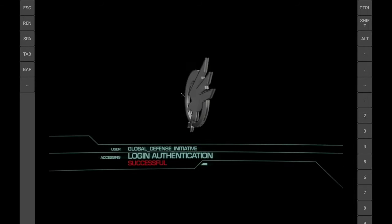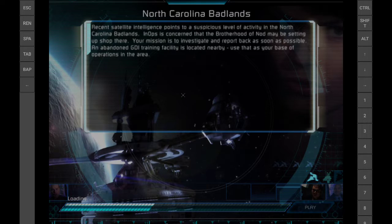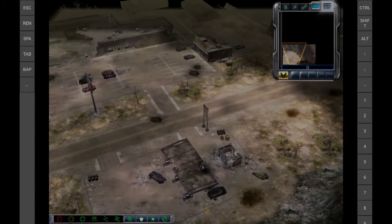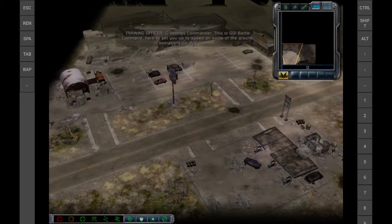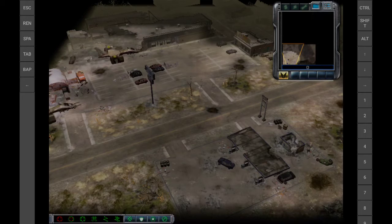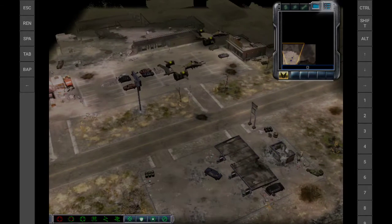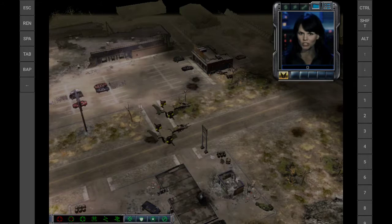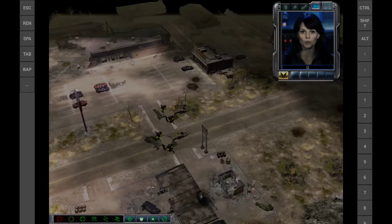Philadelphia uplink successful. Welcome back, greetings Commander. This is GDI Battle Command here to get you up to speed on some of the ground operations for this mission. Establishing the hill uplink. Commander, we need you to locate the old GDI outpost and investigate rumors of a Nod presence in the area.